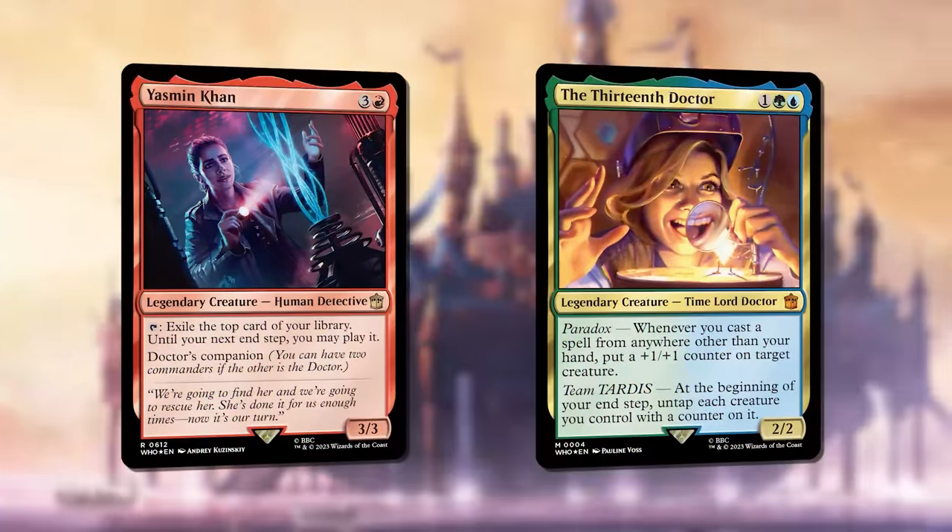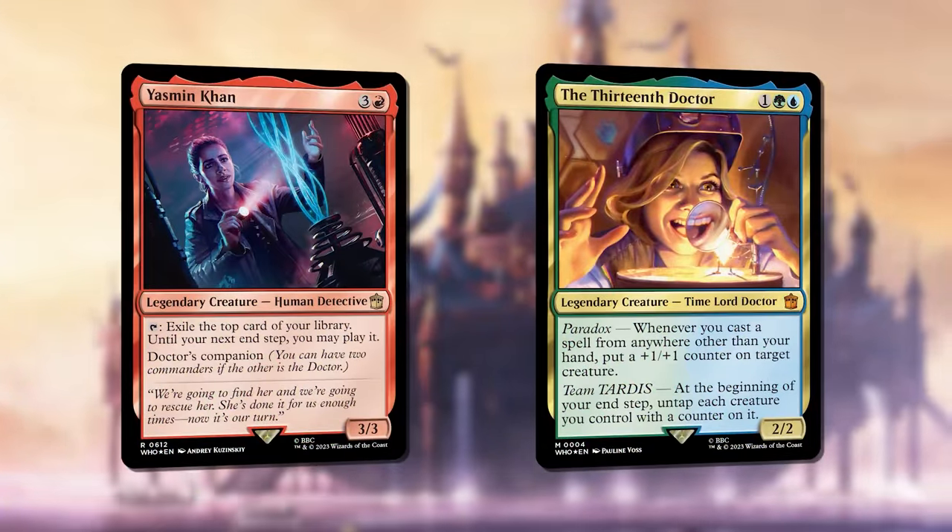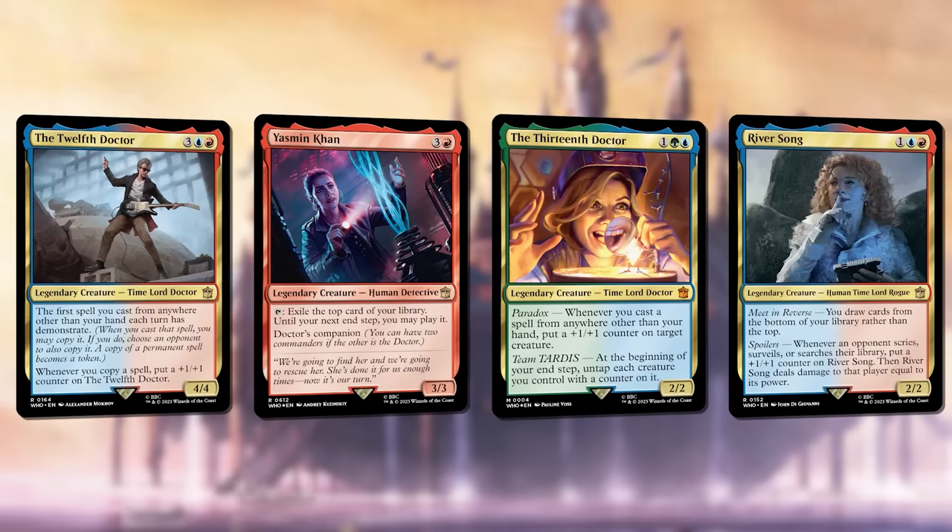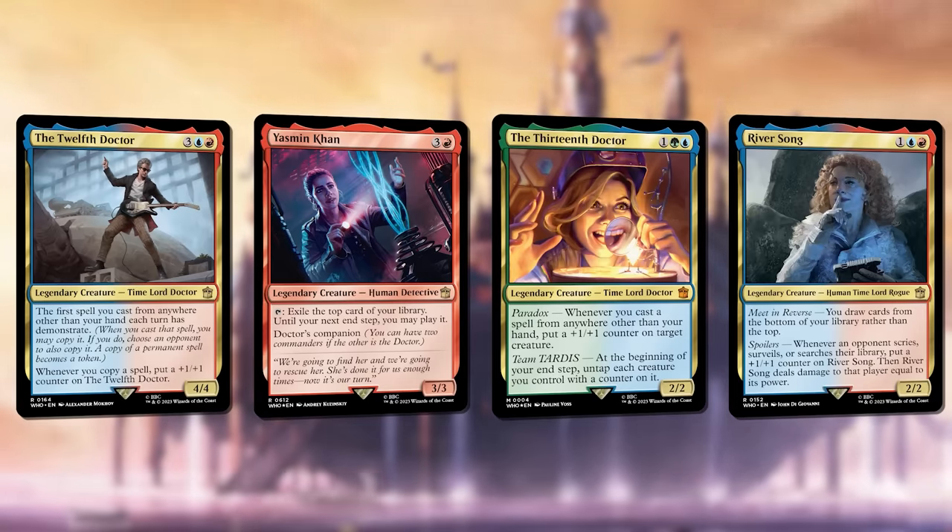Today I'm playing Paradox Power with the 13th Doctor at the helm and Yasmin Khan as a companion. This deck has tons of payoffs for casting spells from zones other than my hand, so I'll be impulsively drawing, foretelling the future, and flashing back from the past, just like a Time Lord.